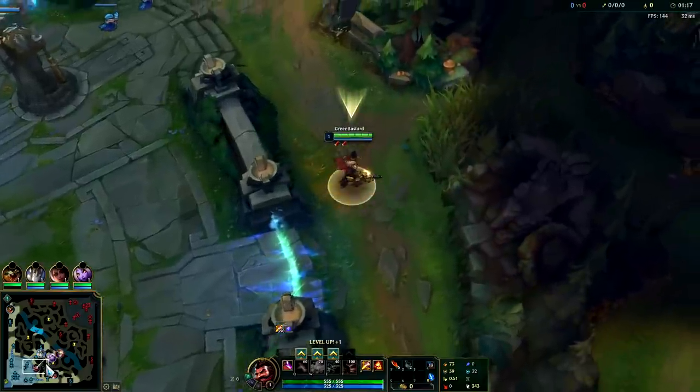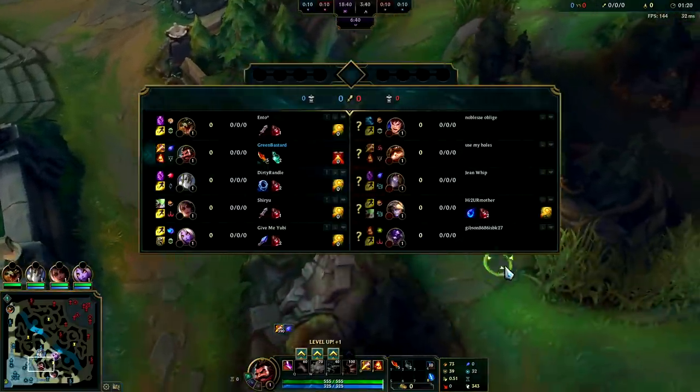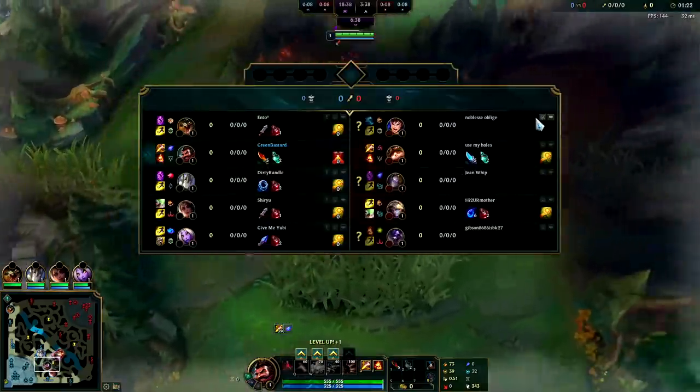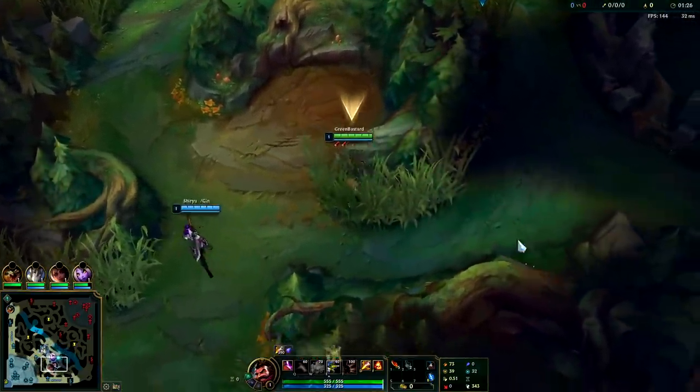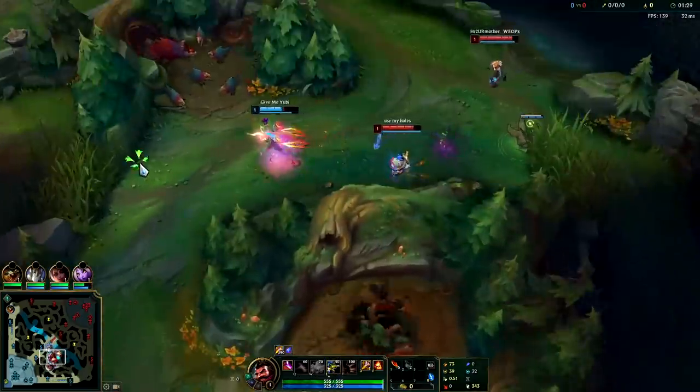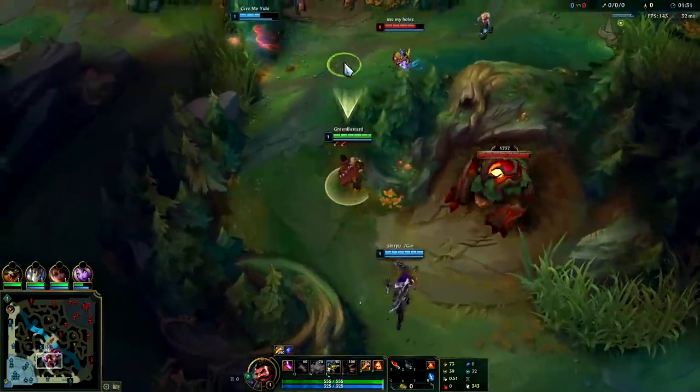You mainly want to pick Graves when you know you're gonna have mid priority and your team is AD-heavy. Here we have an AP champ and I think Galio will actually have mid priority. I know that sounds funny but I think it's gonna be hard for Orianna to push up. Looks like they're actually invading - we can't start the red buff then.